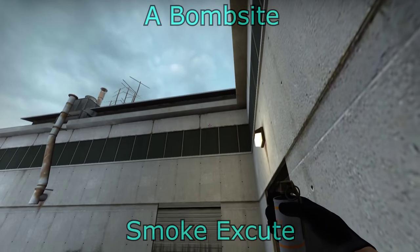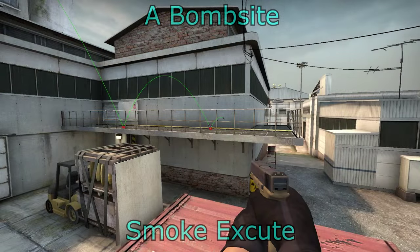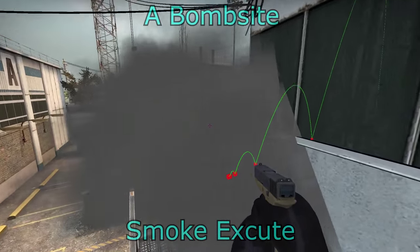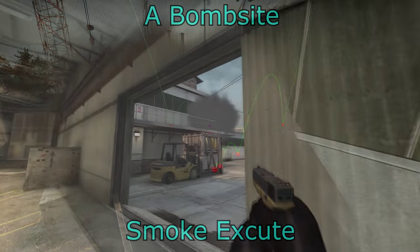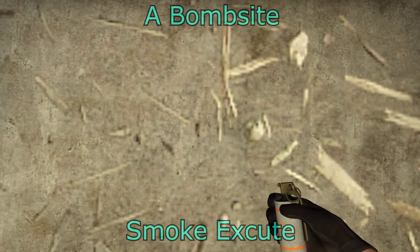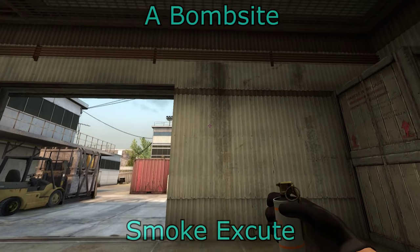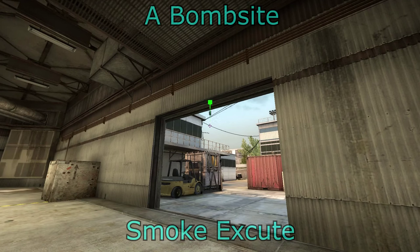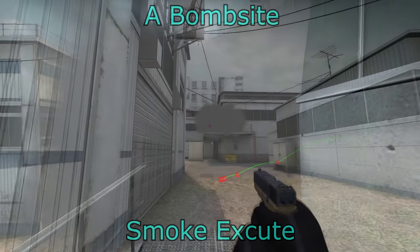The next smoke will be for heaven. You jump on top of the box here outside A main and it'll pop on heaven, blocking off people using heaven to spot squeaky and A main. You can also do this from A main if you wish — you can do it through the smoke by lining up with the stuff on the ground, crouching, and lining up with the wall.